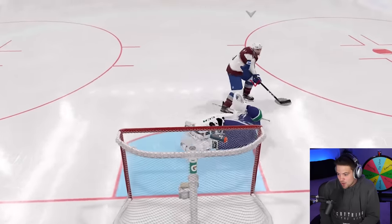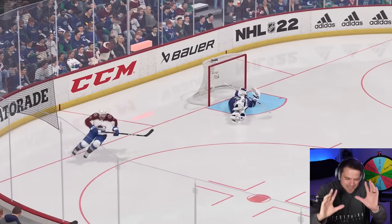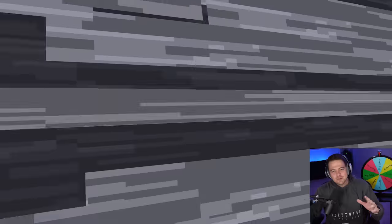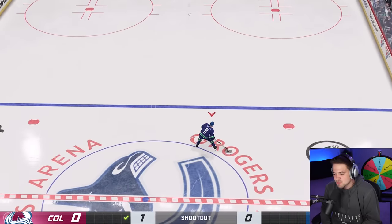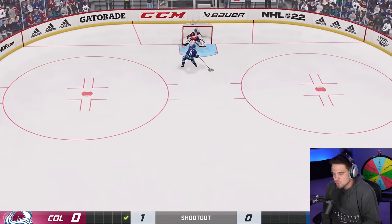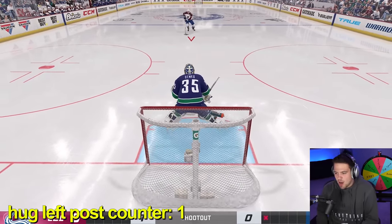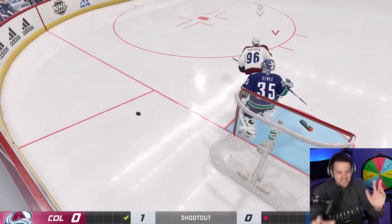The first spin lands on pad stack — that one was just panic. I didn't have the spin ready; Kadri was already halfway up the ice. That's a mistake on my part. Key to this challenge: on offense we can do whatever we want, so we should be scoring every single time. After scoring with Dotsuke, we spin during the replay and get 'hug the left post.' We just have to stay over there during the shot — that will count.